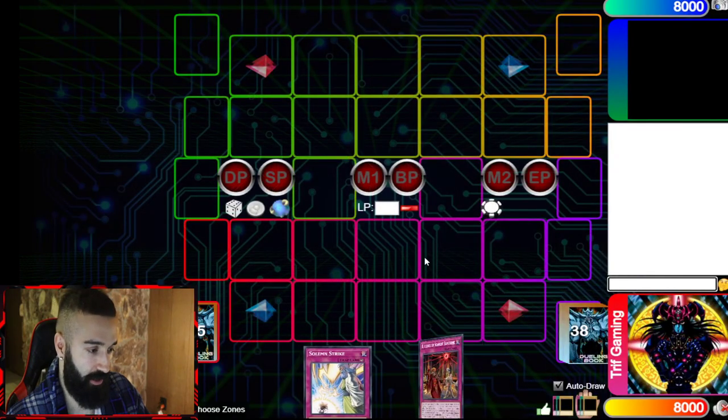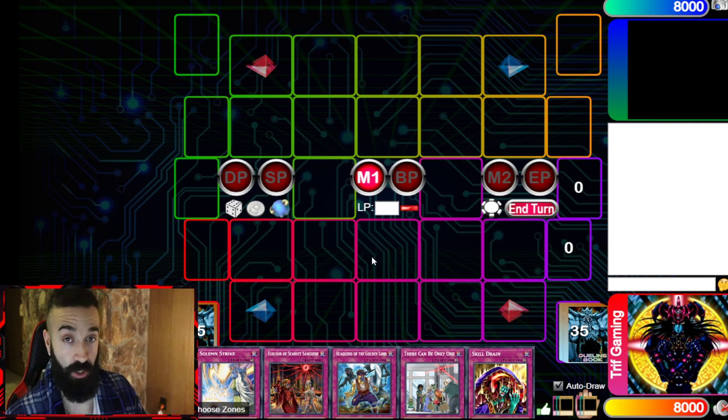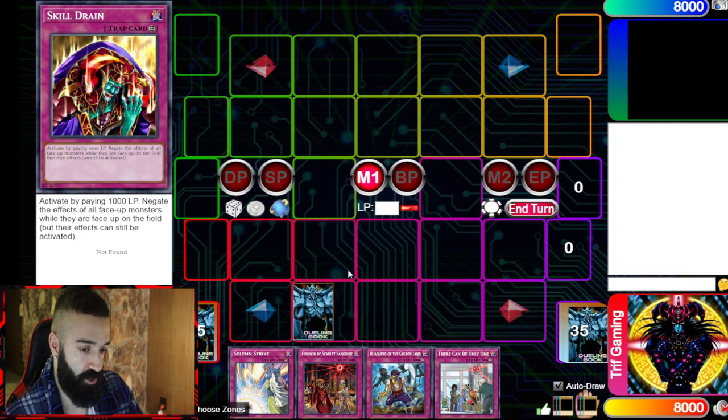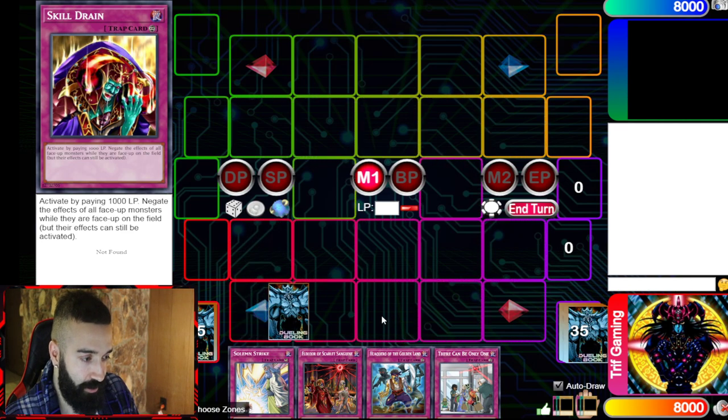I want to show you guys how a typical thing looks like. The combos are very difficult — you have to sometimes decide: do I put Skill Drain in the zone beside the deck, or do I put Skill Drain in the zone beside my extra deck? That's typically what your hands are going to be, and you're going to have to use these decisions. It's very tough. I think what I'm gonna do is I kind of like the...